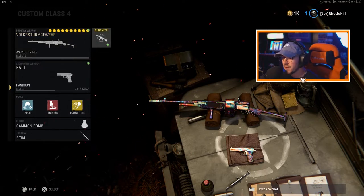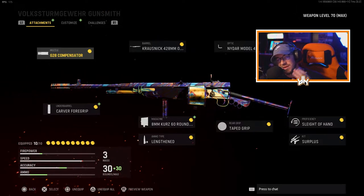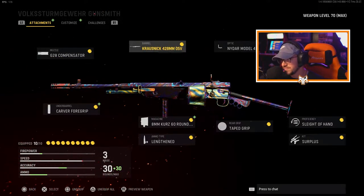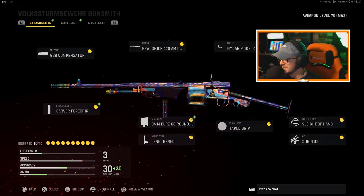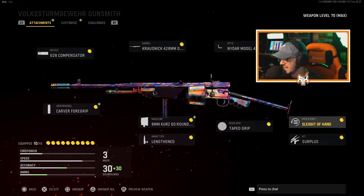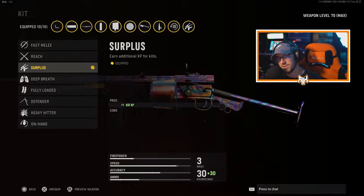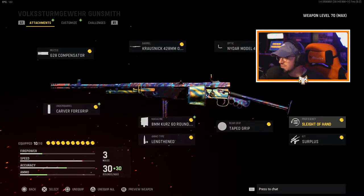I'm not even going to try to pronounce it. Anyway, we're going to jump into these attachments and I'm going to show you guys what to run for this weapon — it will be a V2 rocket gameplay. So we're running the G28 compensator muzzle, the 428mm barrel, the Nydar Model 47 optic, the converted stock, and slide of hand. For the kit, you could change that — I was just trying to level up the weapon faster.